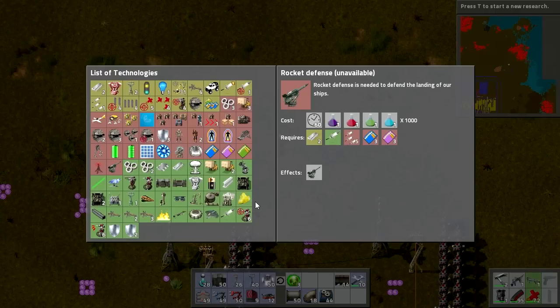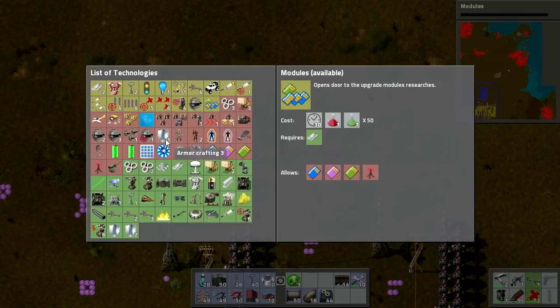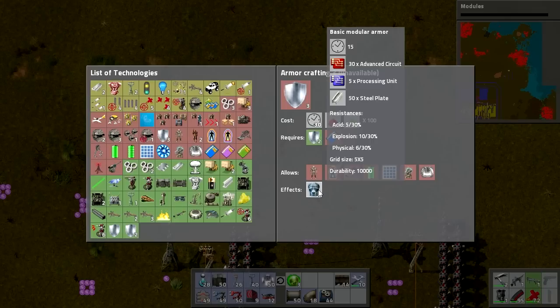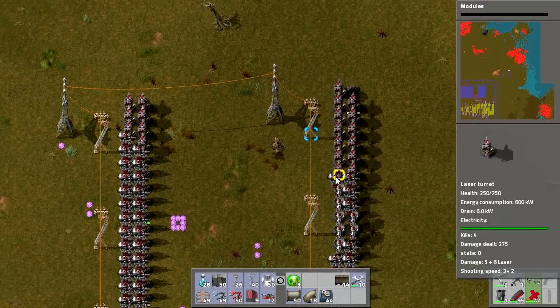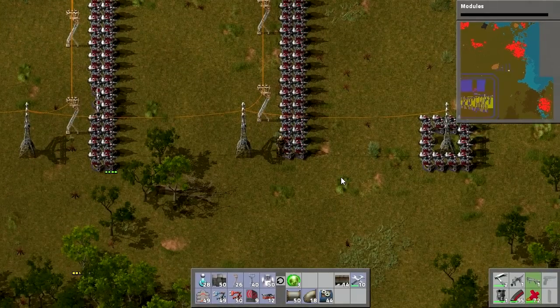We're not going to do rocket defense just yet — obviously, because we've got a long way to go. But we are going to research modules. The main reason I want to do modules is because of armor crafting — as I mentioned, our defense is the main thing holding us back when it comes to engaging the enemy. We've got the firepower in terms of turrets and some capable weapons, but we need the defense. In order to get better defense, we need modular armor — we'll look into that hopefully next episode. Our armor is about to get very interesting, but we need modules to do it. I'll pick up all these artifacts, repair the turrets, take them down, and head back to base. I shall see you in the next episode — take care, goodbye!